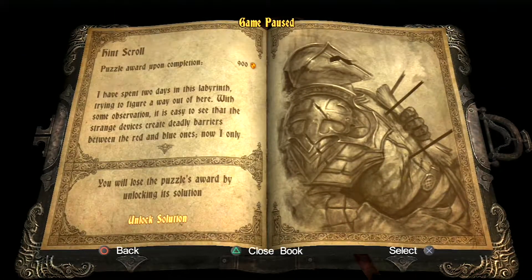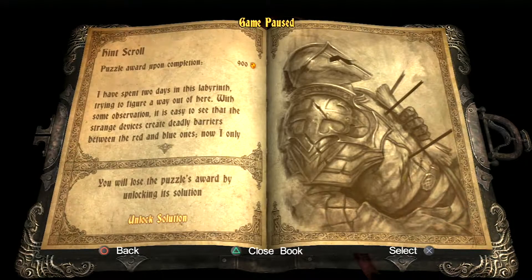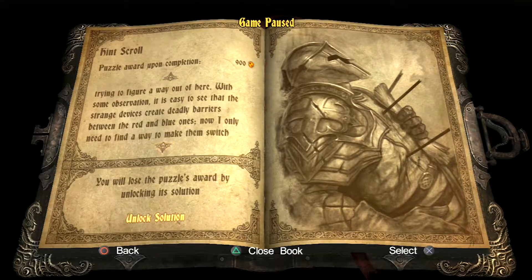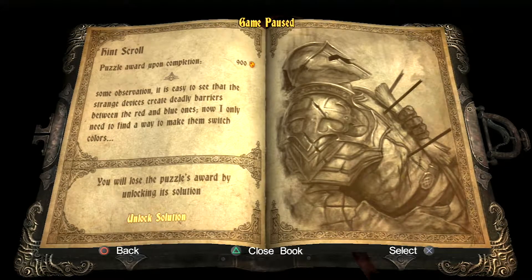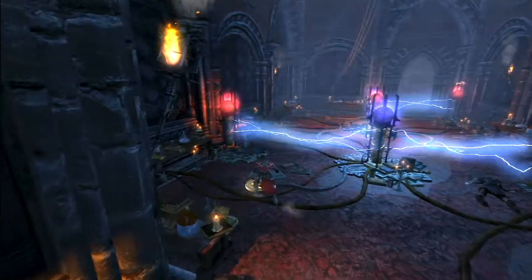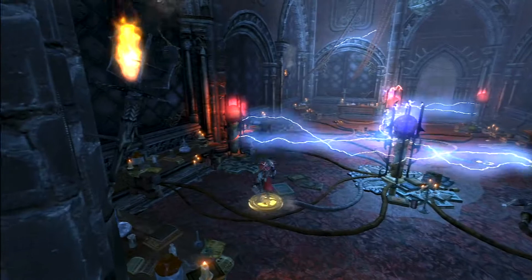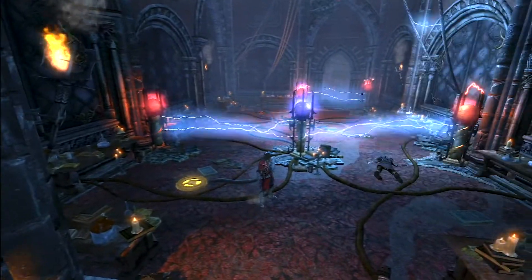The laboratory of Frankenstein. Shouldn't be surprised — of course he would be here in the vampire castle. Look at this. What a creative room to have in the castle. I freaking love it. Because, you know, we're used to these vampire castles having all manner of rooms within them, so this is nowhere near out of the realm of possibility.